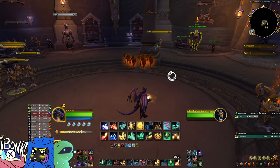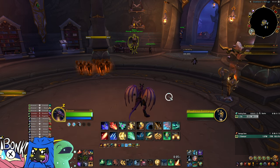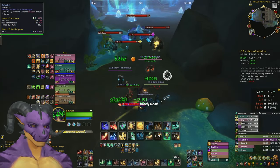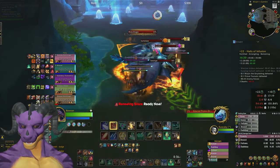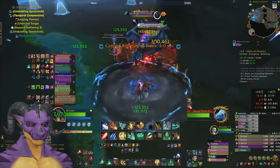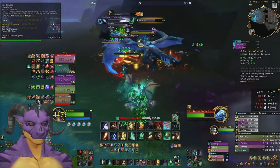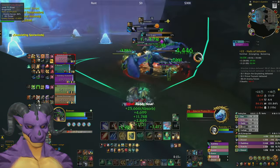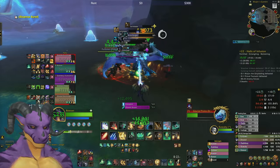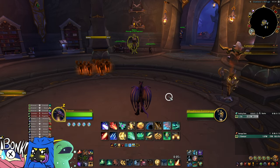When you throw a temporal anomaly and put echoes on targets, that buff lasts upward of 20 seconds — you have 20 seconds to cash out, so you can hold a combo and do other things. My lazy way of healing is to go into a pull, throw a temporal anomaly, echo a target or two so four to five echoes exist, then just do damage and stop worrying about it. When the echo window is almost up, cash out with a dream breath to get heals rolling, or cash out with reversion to heal the tank, or even use living flame for more essence burst to hit disintegrate more.